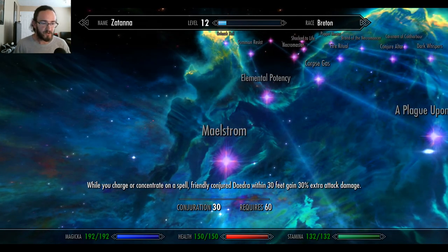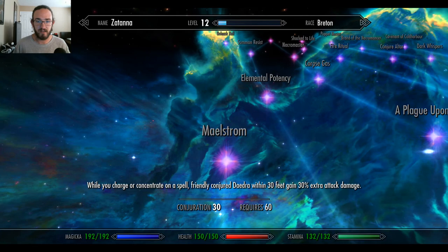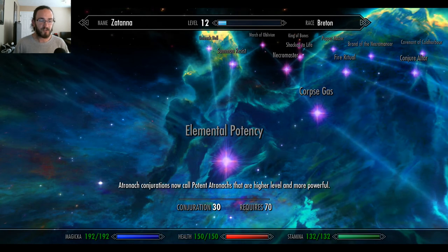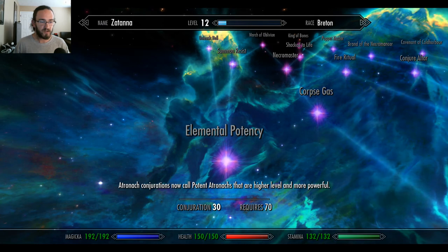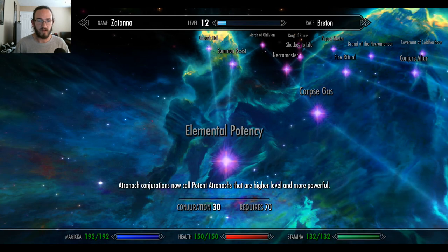Maelstrom: while you charge or concentrate on a spell, friendly conjured daedra within 30 feet gain 30% extra attack damage. Elemental Potency: Atronach conjurations now call potent Atronachs that are higher level and more powerful. I think that was already a thing.